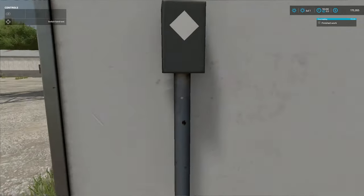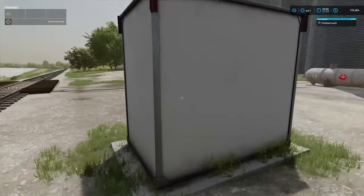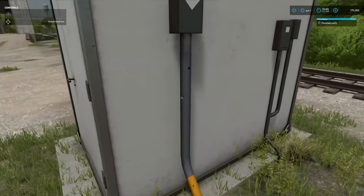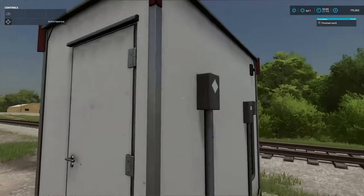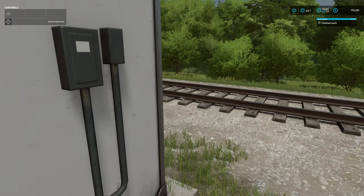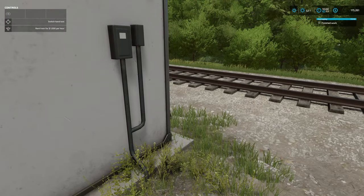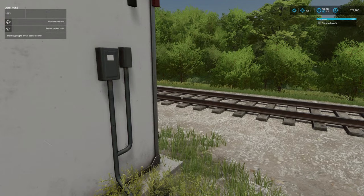Right here maybe? I've not seen any prompts up there in the left-hand corner. I've never once used the train — do I gotta open this door? Oh, there we go — rent train. Train is going to arrive. Okay, I guess let's do this. I've never done this before. Have you guys done this?